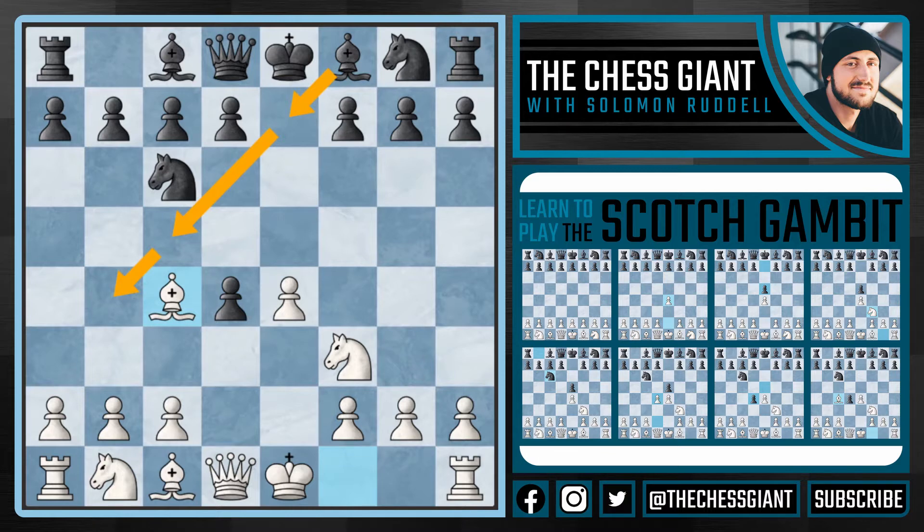Without further ado, let's hop right in. First, let's take a look at bishop e7. I really do find bishop e7 to be a weak move. It makes the pawn on f7 very vulnerable to attack, and it's just very passive.